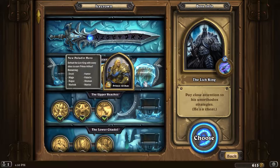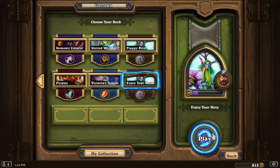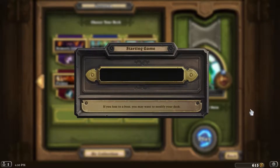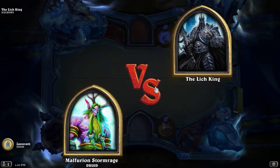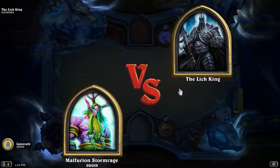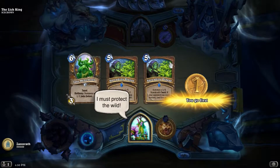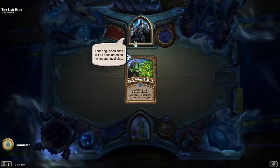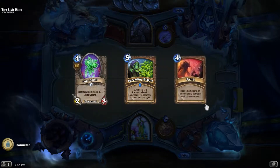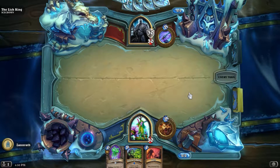We beat him with Priest last time in the main playthrough, so Druid is up next. The deck is basically Jade Druid with some tech-ish cards put in for this encounter. I'm keeping Spreading Plague - ideally we get at least one ramp, then Spreading Plague into that turtle dude, the guy with the shield that buffs your taunts.